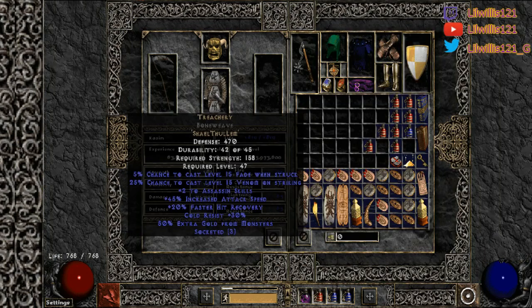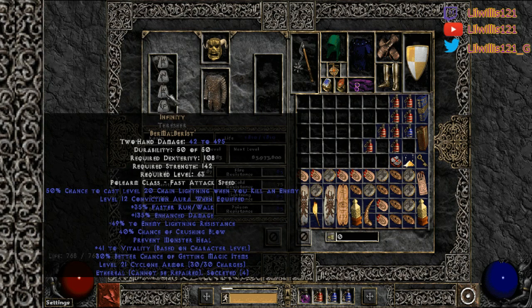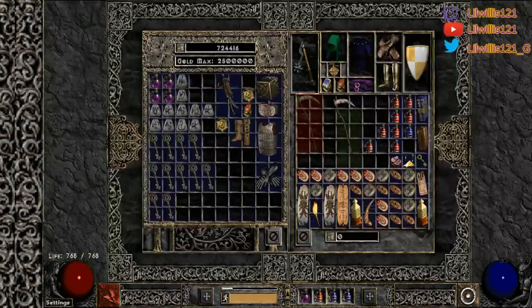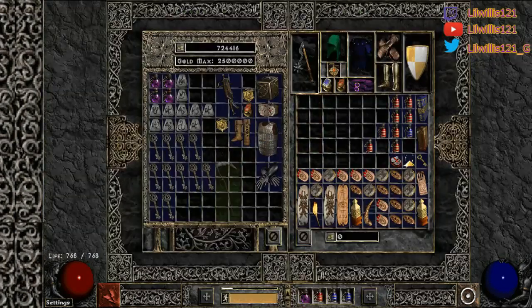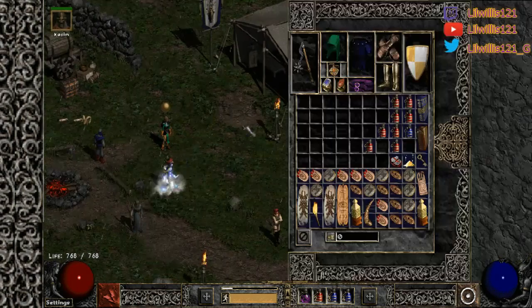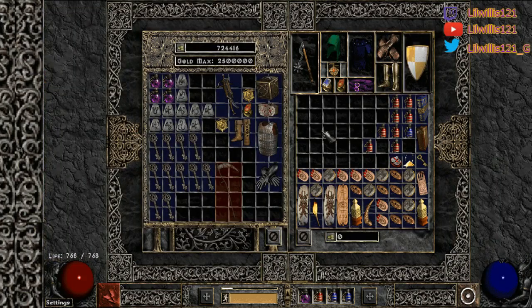As far as my mercenary, I'm just running basic stuff: treachery, a random tal helm, and Infinity. This is obviously optional — you definitely don't need it. At the end I'll run one more key farm without Infinity to show you guys. Obviously it's a little bit different — you have to play a little more careful because you won't have the Conviction aura, but this build is geared towards entry level, starting off collecting keys.